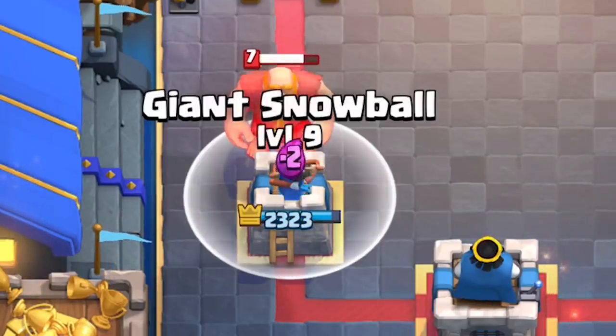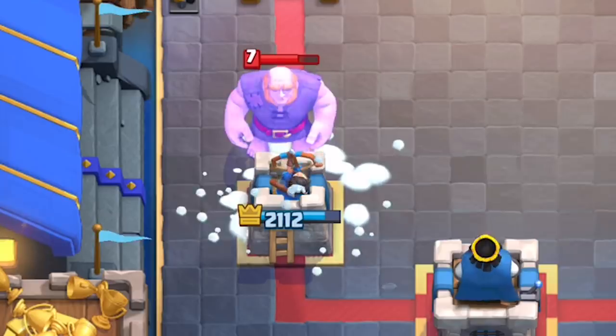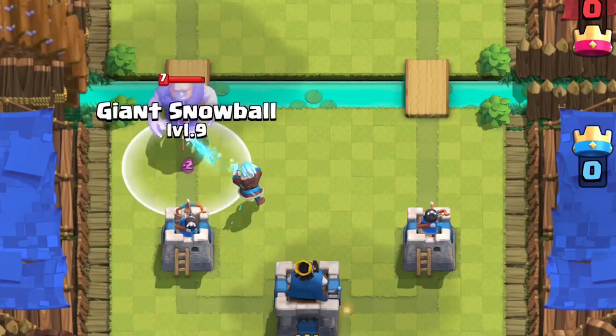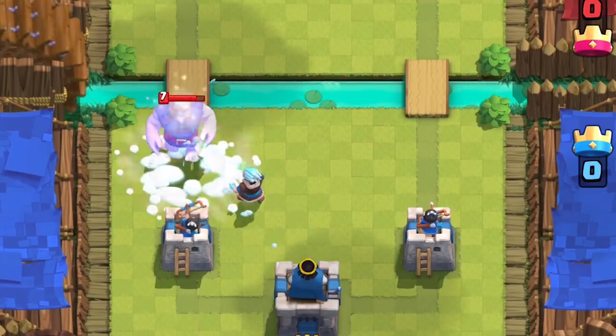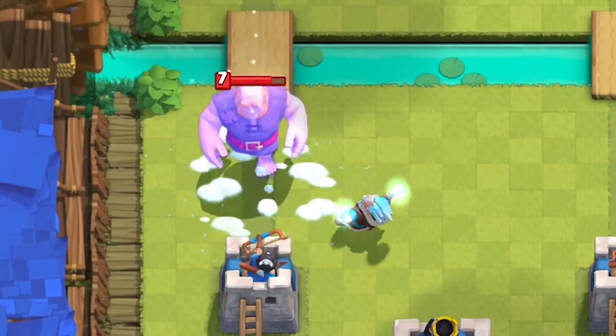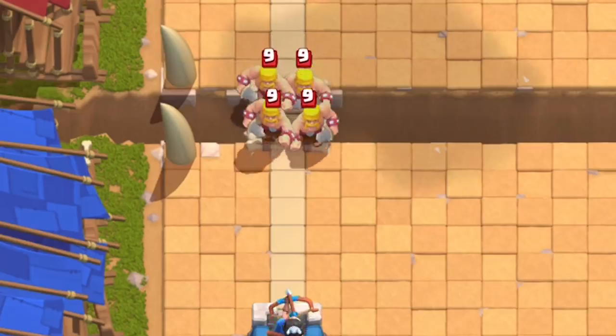It slows units' move speed and attack speed by 35%. Slow effects do not stack, so if the Ice Wizard slows down a Giant and you Snowball the Giant, it'll still only be slowed down by 35%.